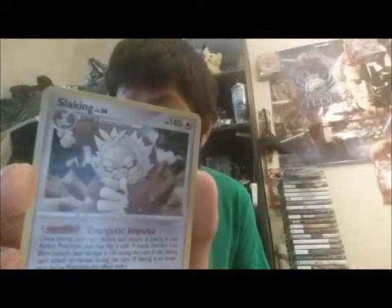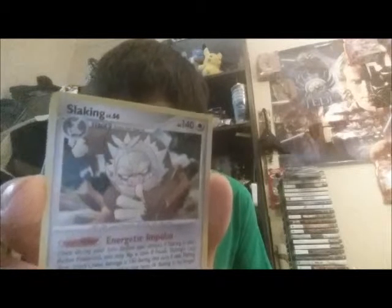Okay, last pack. First is Slaking — ooh! Remember I just showed you the second stage a little bit ago? This is the third stage, it's from Ruby and Sapphire, and this one's 140 hit points — that's really good. All I need is the first stage now. He can be lazy sometimes in the game and won't use his move, but not too bad of a card — 140 hit points.